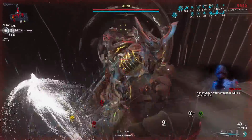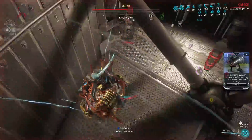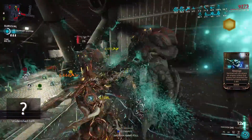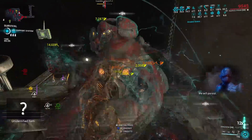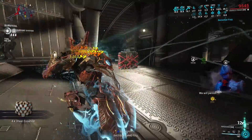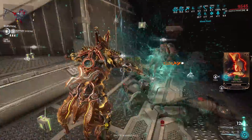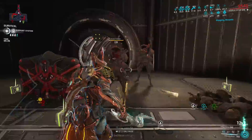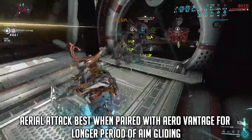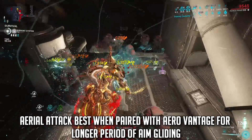Upon reaching 5x combo and then performing a heavy attack, you will activate its Incarnon form that increases the weapon's range by 3 meters, increases its attack speed, causes aerial attacks to release a projectile, and finisher attacks grant the Incarnon Resilience buff. The aerial projectile deals 300,660 radiation damage, and it's affected by the mods you add to the weapon, including acolyte mods like Blood Rush and Weeping Wounds. However, the projectile can't build up the combo counter.